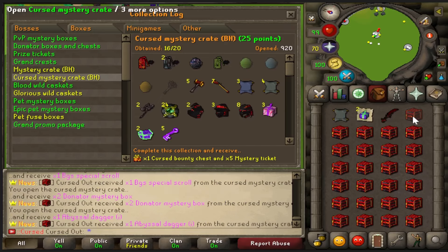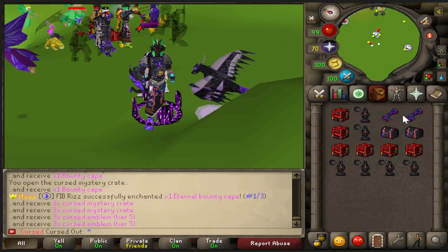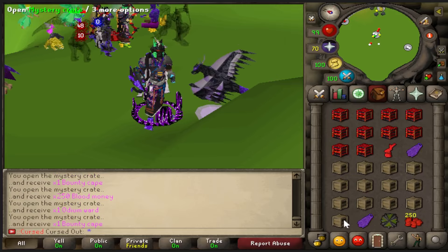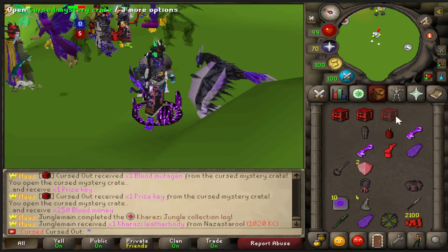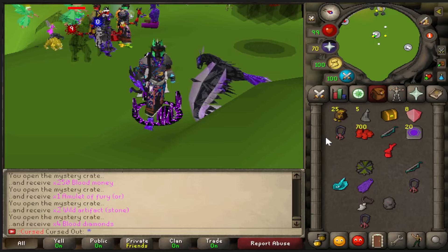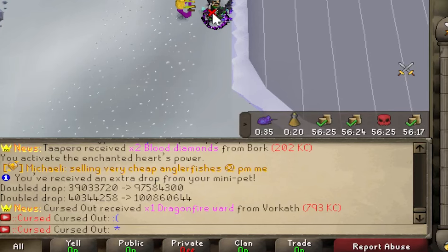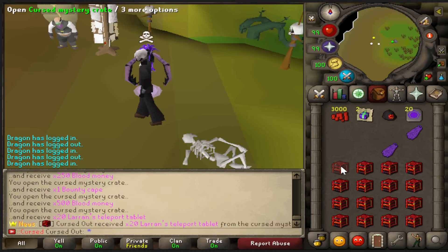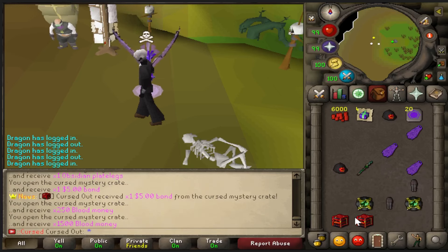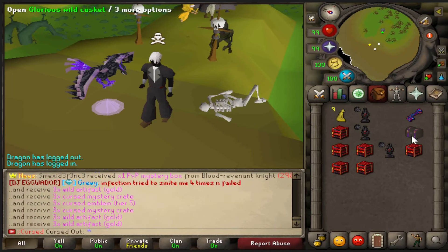Curse Mystery Crates — come on, baby. BGS scrolls, nice. Glorious caskets and keys, got some curse mystery crates. Some regular crates and curse crates — nothing good from 28 more regular crates. Another Dragonfire Ward at 793 KC — seems like it's the only thing we can get from this stupid boss. Every inventory of these curse mystery crates is 2.8 trillion GP, by the way, sometimes more depending on prices.